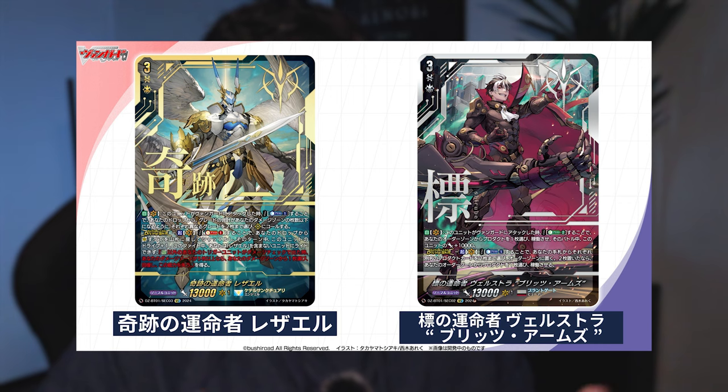Something really cool that was revealed is the seeker rare alt-arts. We're getting alt-arts - I'm assuming for all six of the divine skill cards - with a border texture design featuring the divine skill symbol on the top right corner, and the color scheme based on what nation they're from. I really like these card designs, though I was hoping for a big hot-stamp symbol right on the card like it looks in the anime - that would've been really cool.